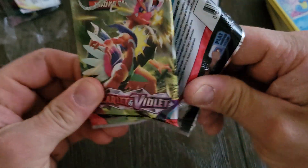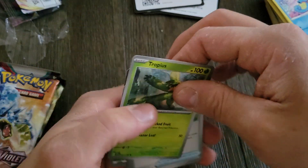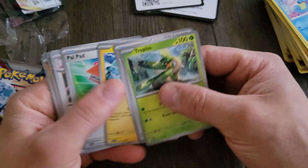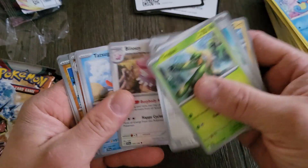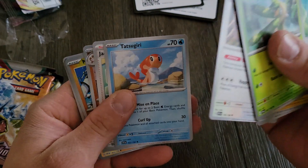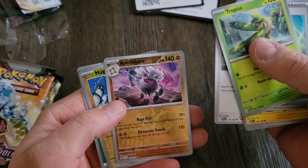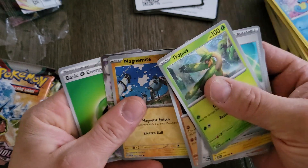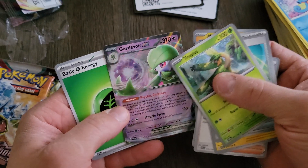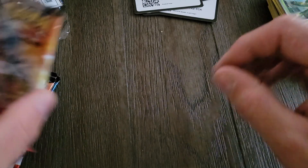Very first set, very first pack. Looks like the code cards have silver borders — silver borders is cool. Let's look at these cards: Tropius, Pokeball, Rotom, Palpad, Blissey, Tatsugiri — I've never heard of that one. And you got a Guarded Board GX. So it was a white code card and you got a Guarded Board GX. Definitely different, but the silver borders are definitely a nice little change.